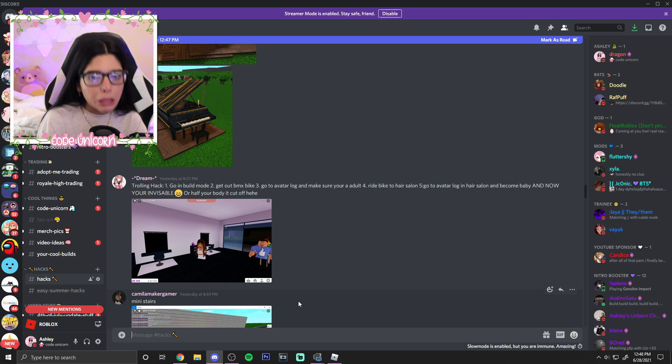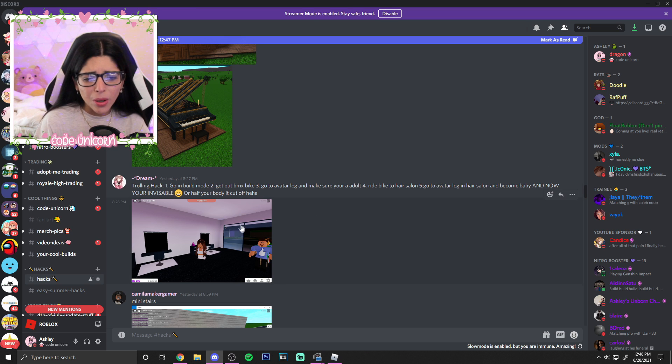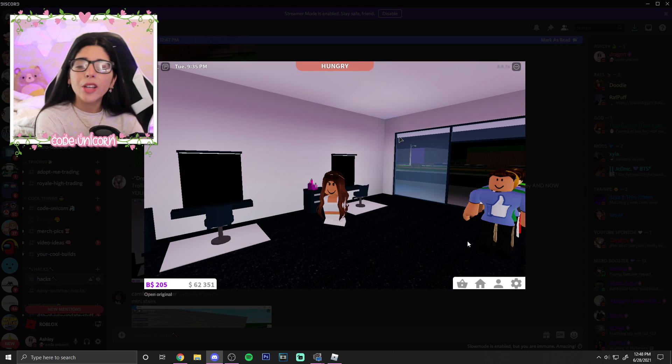This first one is actually from Dream — it's more of a glitch but it's still pretty cool. You can actually become like half invisible. What you want to do is go into build mode, get out the BMX bike, go to your avatar log, make sure you're an adult, then ride it to the hair salon and become a baby. Then you become invisible — like half your body is cut off — which is just so funny.